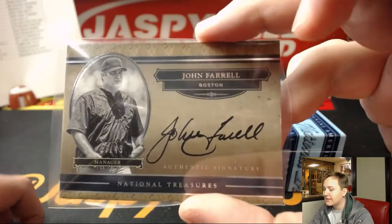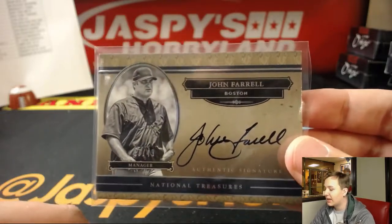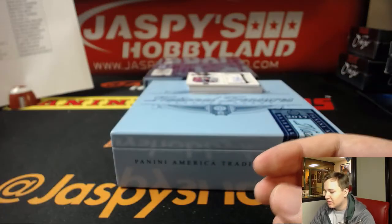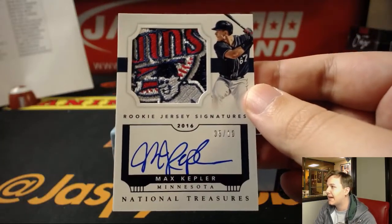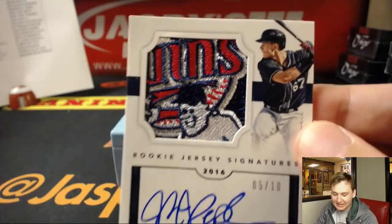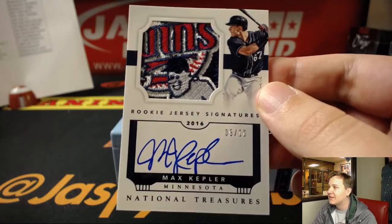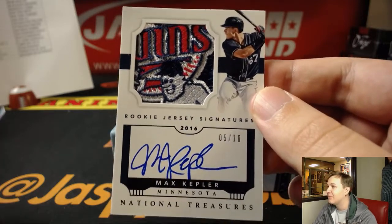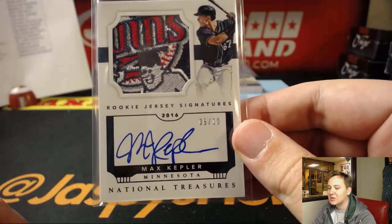Wow. I said earlier in NT Baseball, in an NT Dynasty break earlier today, I pulled one of the most insane patches — this probably tops that one. It is five out of ten, for the Minnesota Twins. Look at that patch — Max Kepler. You got the little Twin guy in there. I had to come in and see that patch. I hit the San Diego Friar earlier, and now I hit — I don't even know what they call this guy, but that's sweet. And we got a one-on-one autograph coming up next too. Minnesota is Chris Danielson.